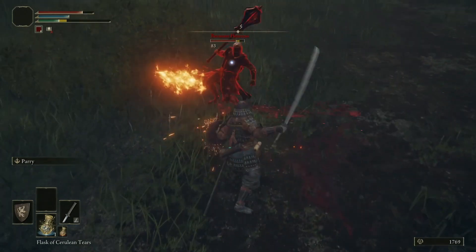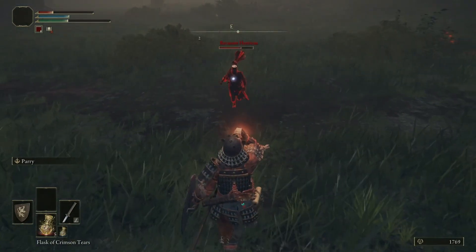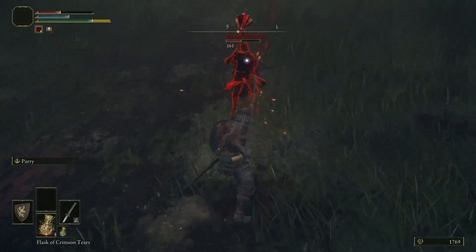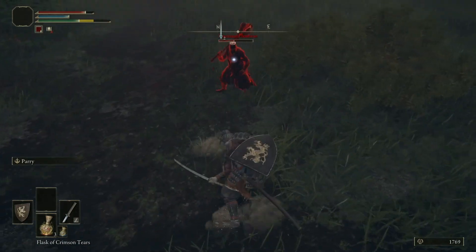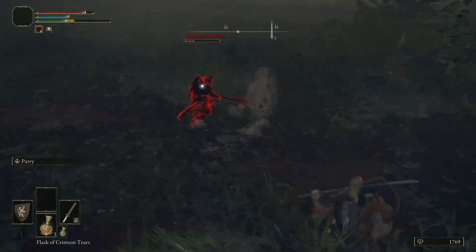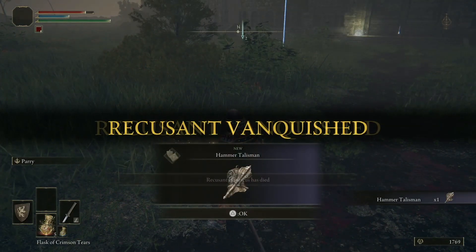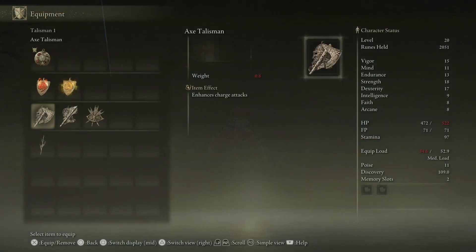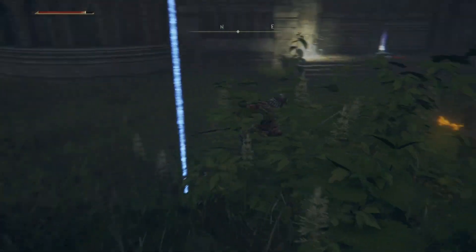He leaves himself open after his big slams — that's when you want to punish. He doesn't have much poise. His weapon is so slow and our katana is relatively fast that it makes it easy to get hits in, even just when you're right next to him. Just mash R1 and make sure you're away from his swings. He's not easy, but he's also not overwhelming. For our trouble, we get the Hammer Talisman, which increases stamina-reducing attacks against blockers — great for breaking the guard of enemies hiding behind great shields.